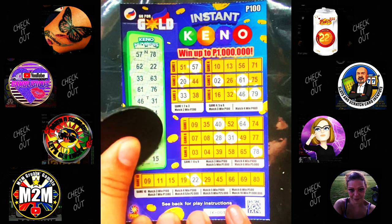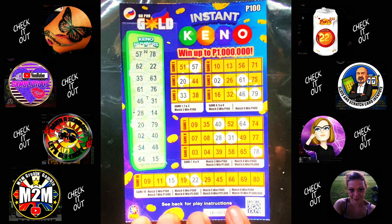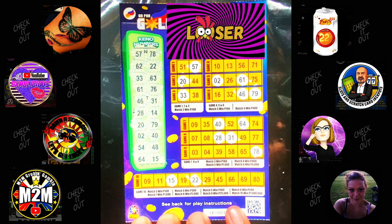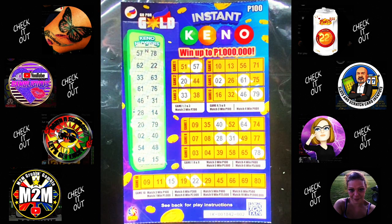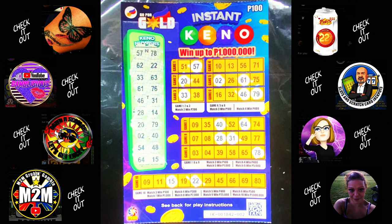The last number is a 15 — we have a 15 here, but we don't have 3 matches there. Anywhere else? One off there — would have given us 100 pesos, would have given us our money back. We got a 51, so we needed to reverse that. And as you can see, there is no win. Loser. Thanks very much for joining us — hope you enjoyed that. Join me on the next one, which will be tomorrow. Have a good one, good luck.